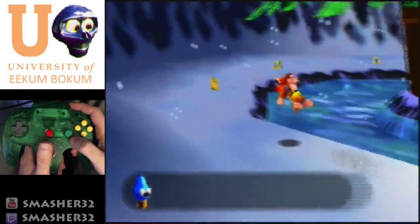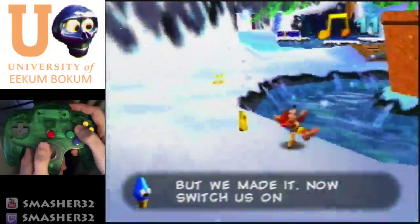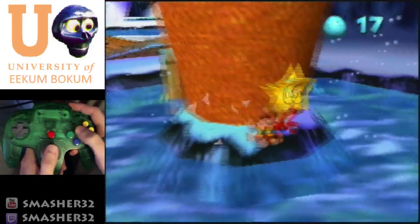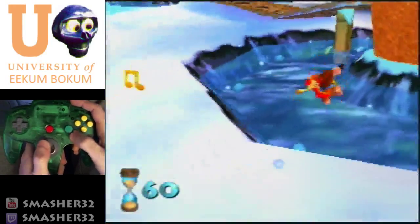Go behind the Christmas tree, grab four of these notes. Since I don't feel like being a sharpshooter, I'm going to jump to the star and poop bags because it's actually faster. 1, 2, 3 — Talon Trot, cancel the text, and now we're kind of on a timer so I have to be a little faster.